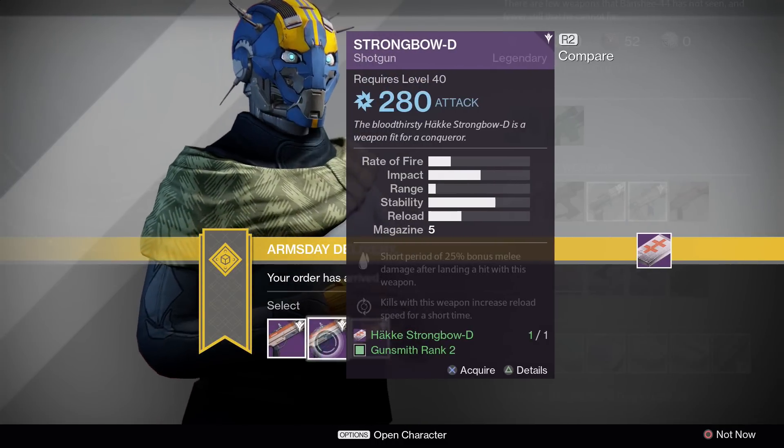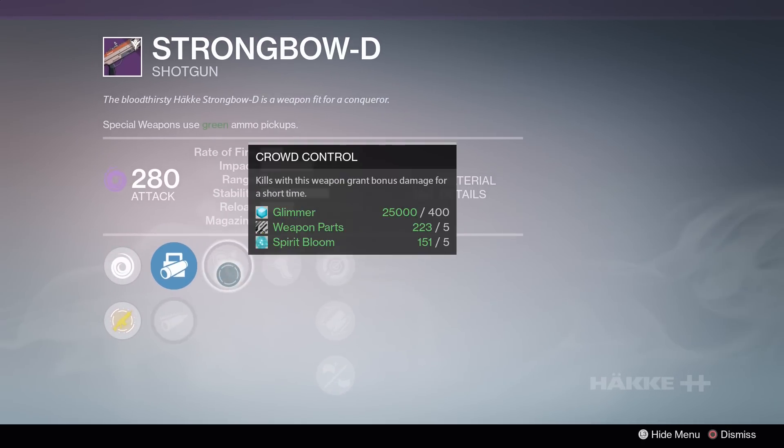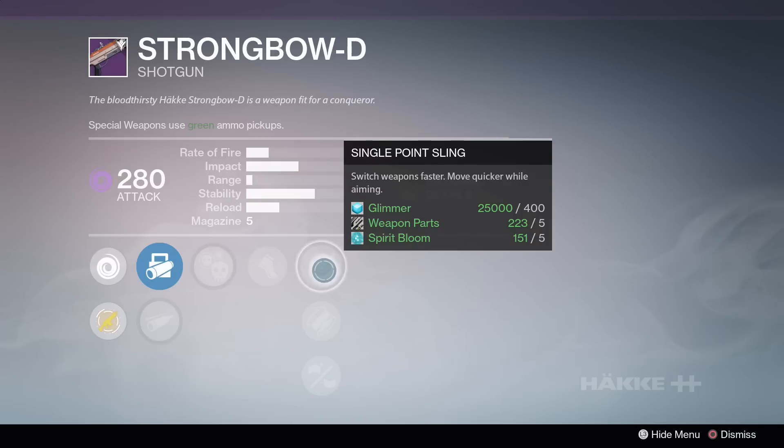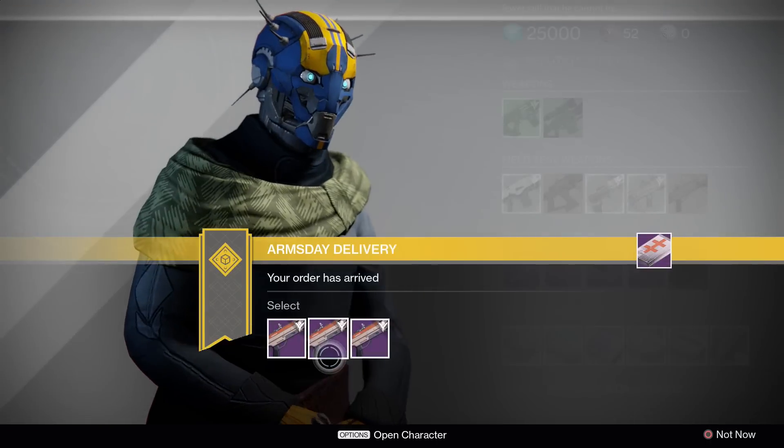For the Strongbow D shotgun, the rank 1 roll is actually pretty good. Crowd control makes quick follow-up kills a breeze, battle runner helps you close the gap to those quicker kills, and it offers two range increases with field choke and rifled barrel.